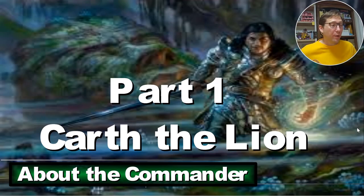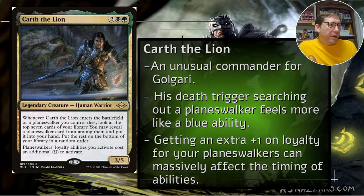Part one: Karth Alliance. He is two and then black-green Golgari, for a 3/5. He is an unusual commander for Golgari. I think Golgari is one of the strongest dual-color pairs, but he's a weird one for it. His death trigger searching out a planeswalker feels more like a blue ability. Getting extra plus one loyalty for your commander can massively affect the timing of abilities - the economy they planned on the card goes out the window as soon as you're adding plus one.